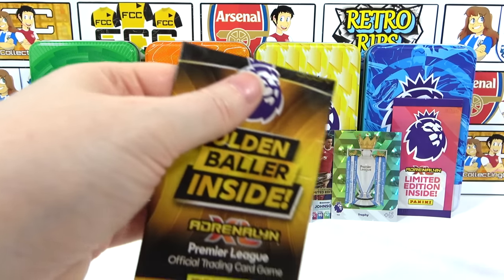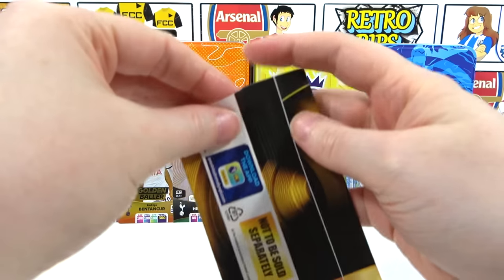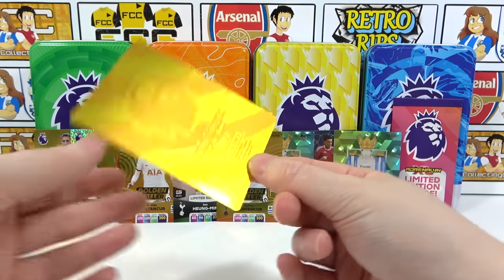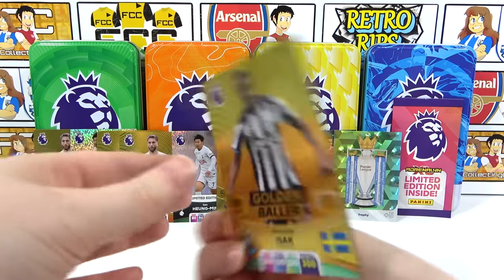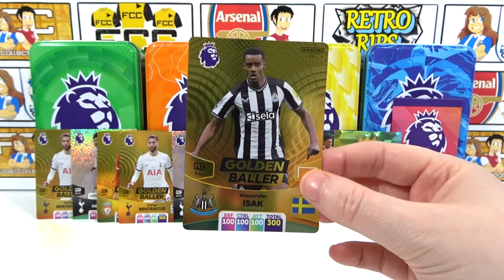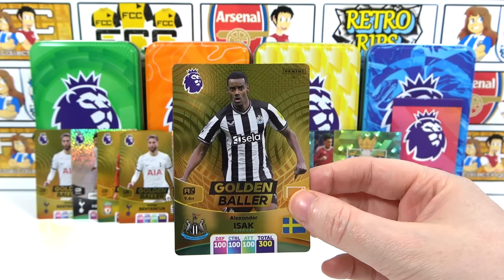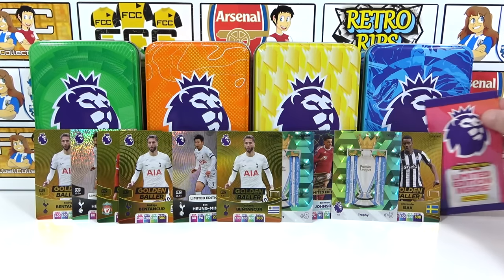Is it my golden baller or yours? I don't even know. Opening it now — please just anything, it doesn't even need to be a need, just not another Benton Core. Here we go — moment of truth. Three, two, one — oh, that's really good! Yes! So that just leaves Eze that we need for the collection — we've added a little bit to the white.